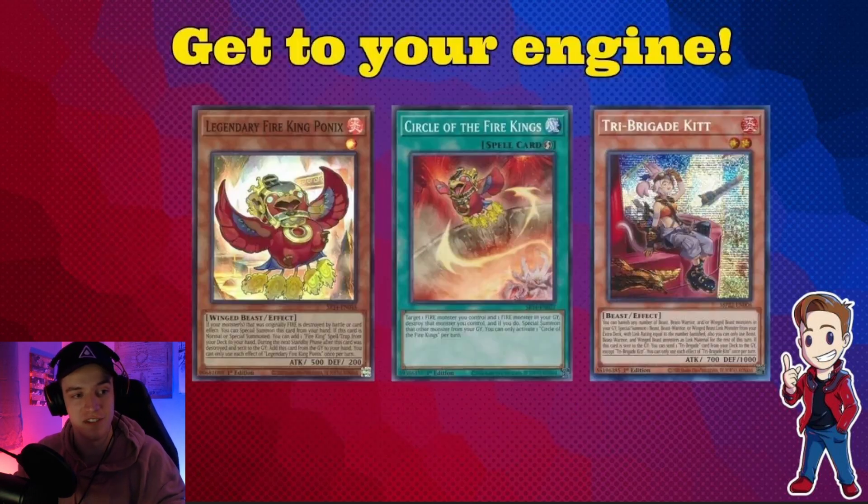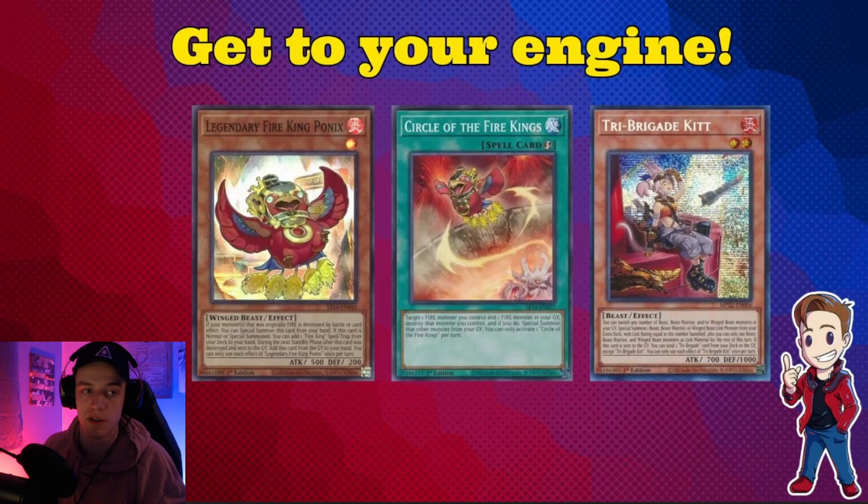I really want to talk about ways to get to your engine. When you're playing multiple engines in a deck, you have to have ways that they bridge into each other, otherwise there's no congruency and no reason to run the other engine. This is really important and cool here because you can use Circle of the Fire King to dodge things like Veiler and Imperm. The second you use Fractal and put it in grave, it's now a Fire monster in your graveyard. So when you normal summon Ponix and they hit it with Imperm, you can chain Circle and summon back Fractal, which is immediately live.